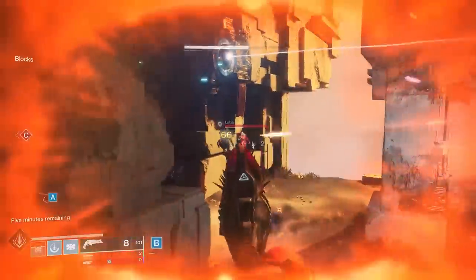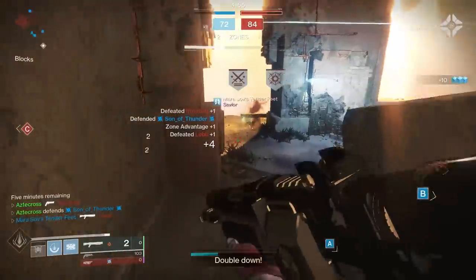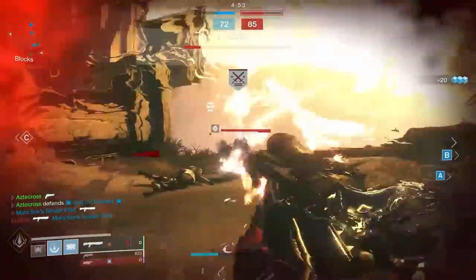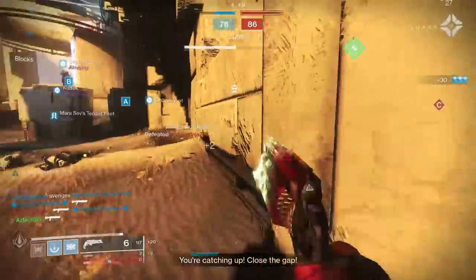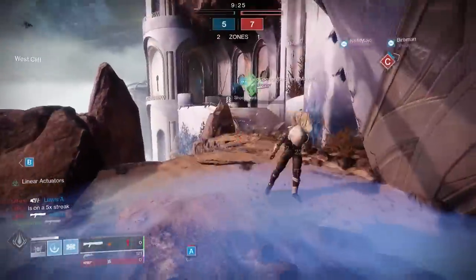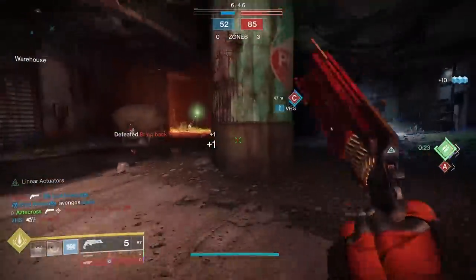Comparing to other shotguns: a god-roll Astral Horizon kills at about 8 to 8.5 meters. Felwinter's Lie, outside of slug shotguns, is the only other shotgun that can reach nine meters, so it's already got a leg up.